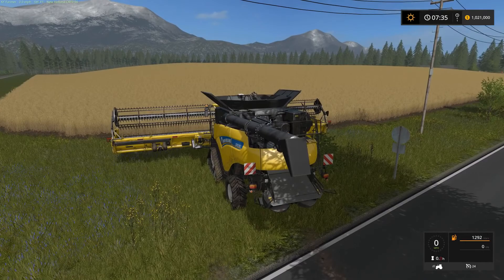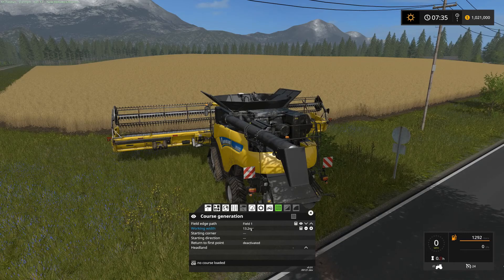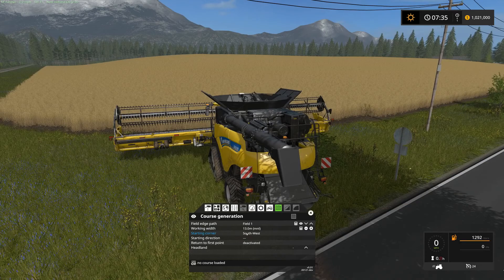Okay, so I'm back in the game. I reloaded, so the field is ready to harvest again. I'm going to open up CoursePlay, go into Field Work Mode, and then open our Course Generation tab. We'll select field 1, and again I'm going to dial my width down to 13 meters. We're going to start in the same corner — the southeast corner — and we're going to head west.